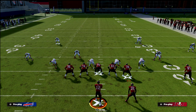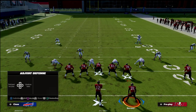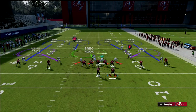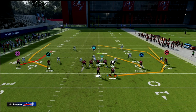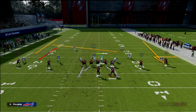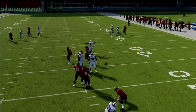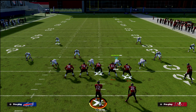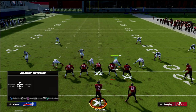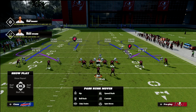In terms of adjustments: the number one thing that can hurt this coverage — in every formation there's a 'problem child' — and in Palms against a two-by-two spread, it's always the number three receiver. The running back has a decent chance of glitching out the coverage and hitting over the top. As a defensive player you want to protect and hedge your bet, because the problem child is the running back. What I recommend is to user this guy.